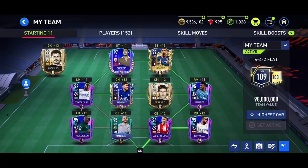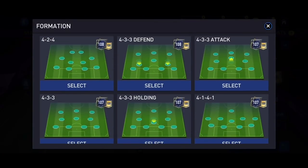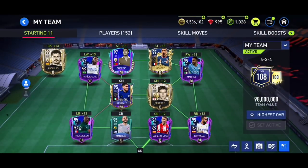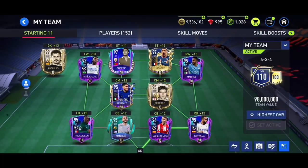Let me know in the comments what your team overall is — mine is 110. I'll switch back to 4-4-4 and get Manolas in place, keeping it at 110 overall. In goal I have Cassilas because he's the highest-rated goalkeeper, but honestly I don't like him much after playing a few head-to-head games. I still think my Neuer is better, so for head-to-head I'll keep using Neuer even though Cassilas is 99-rated versus Neuer's 93.